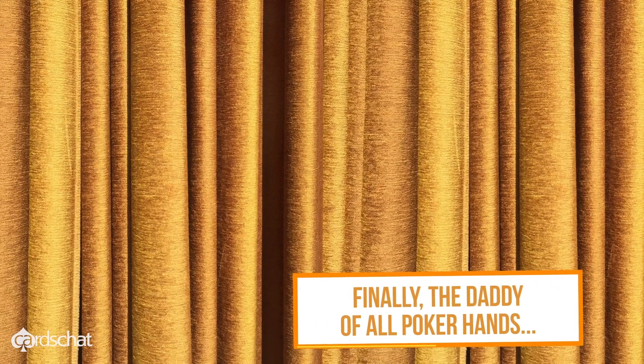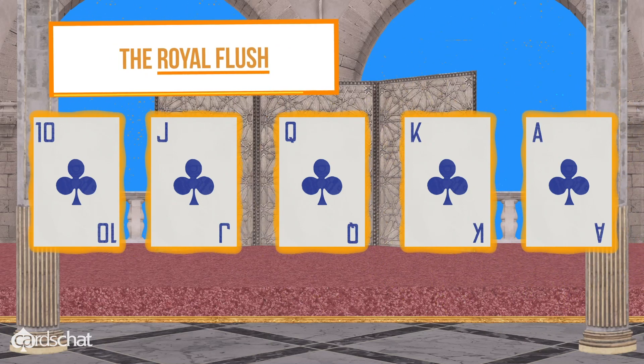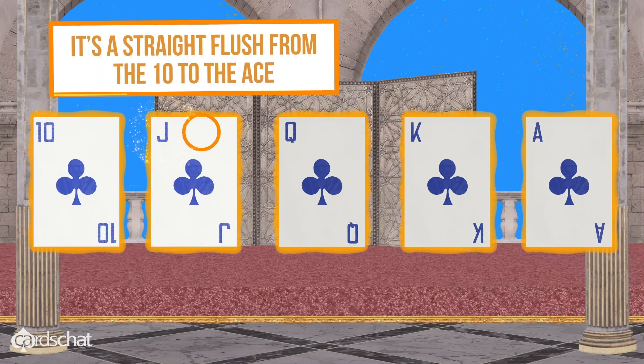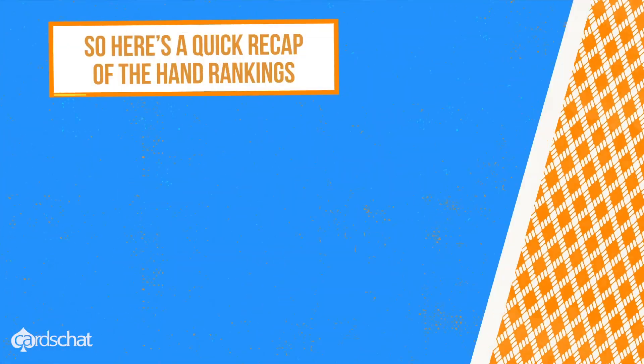Finally, the daddy of all poker hands — the royal flush. It's a straight flush from the ten to the ace. It's cool. It's rare. It's unbeatable. So here's a quick recap of all the hand rankings.